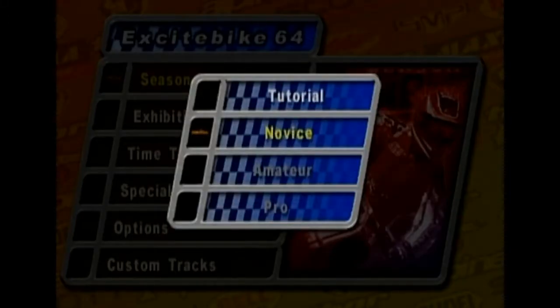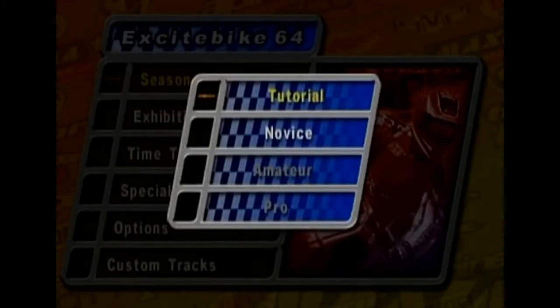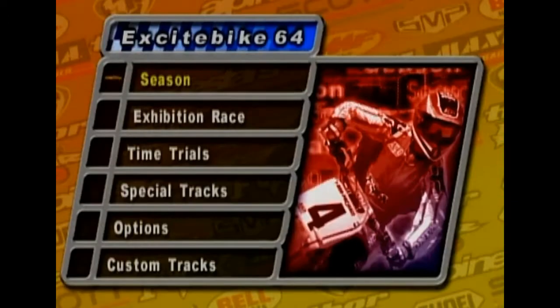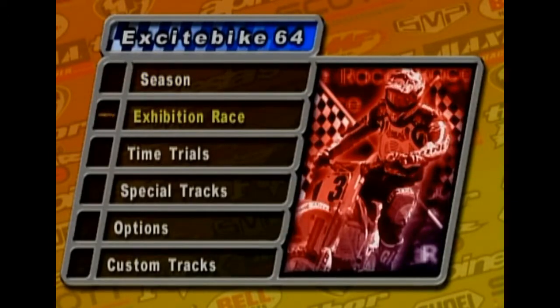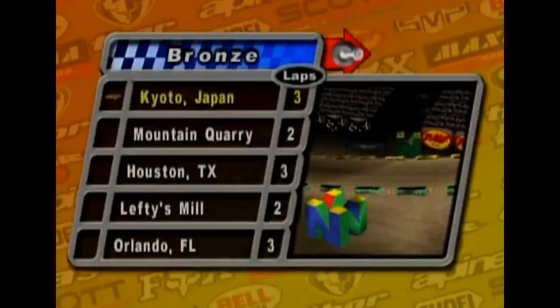I already hopped into this game and checked out the tutorial section. This game has a lot of echoes of the old NES game — the normal accelerate and a turbo that overheats your engine, that's still here. You can also clip your back wheel onto the front wheel of opponents and knock them out — that's still here. But beyond that, the game's gotten a hell of a lot more complicated, and I was having trouble even with the tutorial. I never played Excitebike 64 before, so today we're jumping in for the first time. We'll do a couple of exhibition races at the novice level, just to accommodate my severe ineptitude.